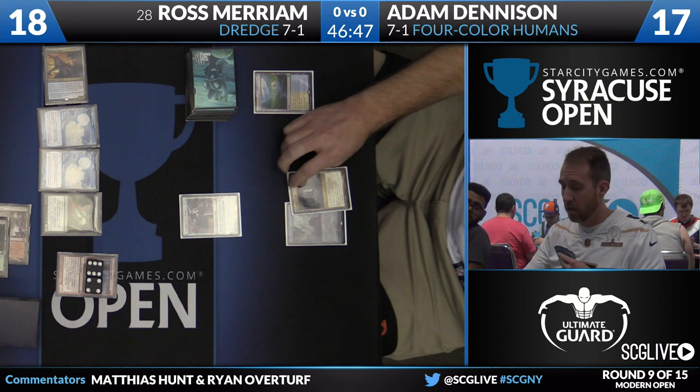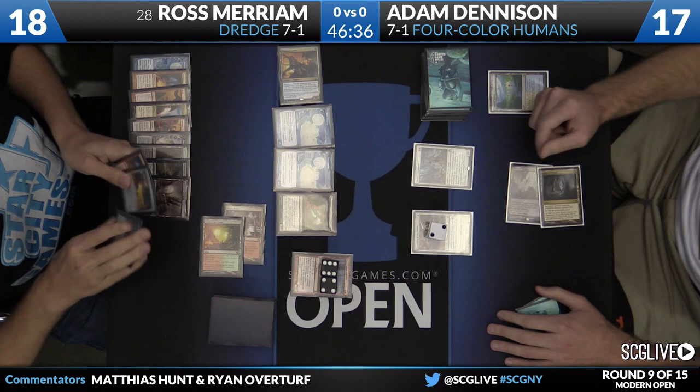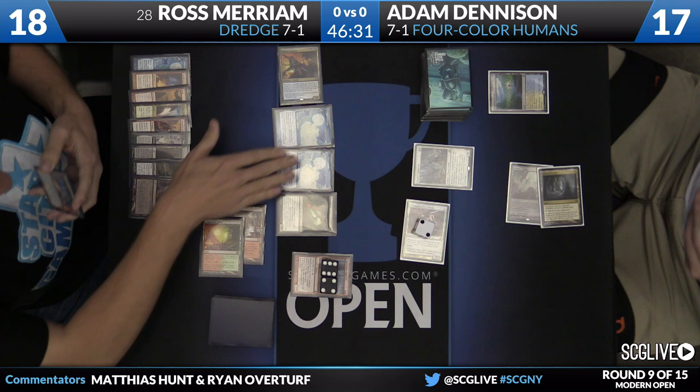He paid for all of those things. We're still naming Humans — see if you can counter this one, Ross. Thalia's Lieutenant, good too. Puts two counters on the Champion of the Parish. Take three, maybe? I have to imagine there are going to be some zombies getting in the way here.